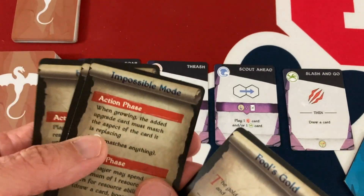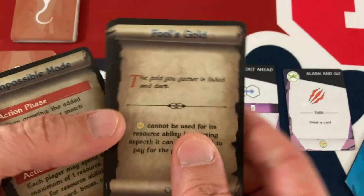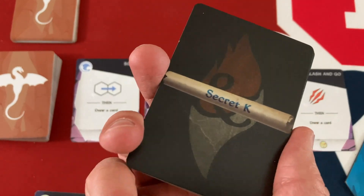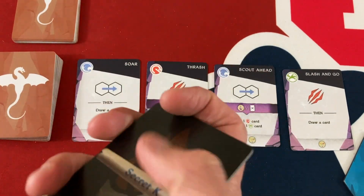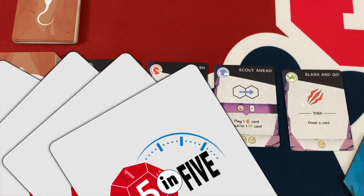If you want to dig deeper and make even the tutorial chapter way tougher, you have Hard, Expert, and Impossible modes. There's an entire deck of challenge cards you can draw from that you unlock at the end of the campaign — though technically you can use them whenever you want. You can make the game as tough or as family-friendly as you'd like, and you can play any of the chapters as one-offs and replay them over and over again.